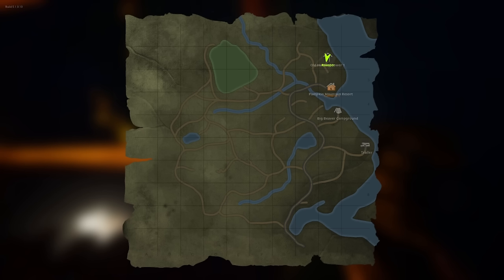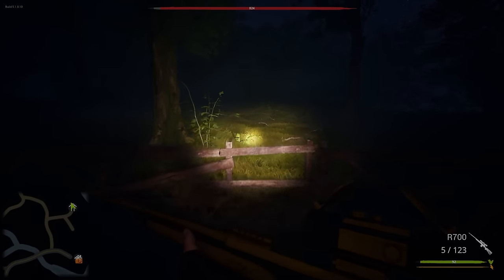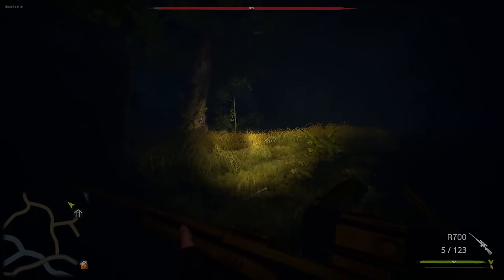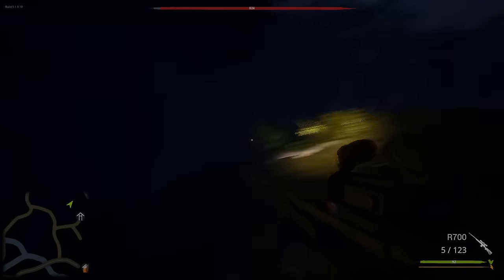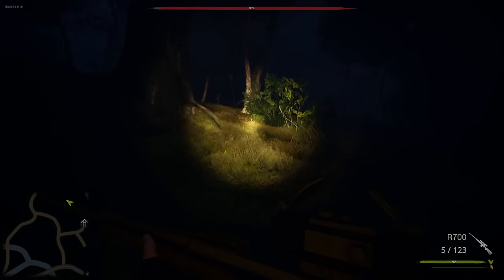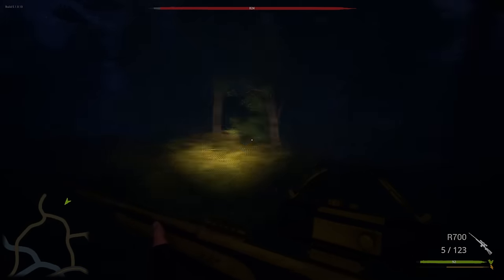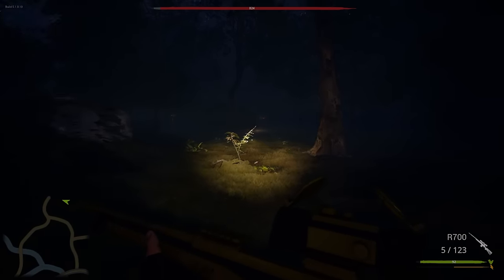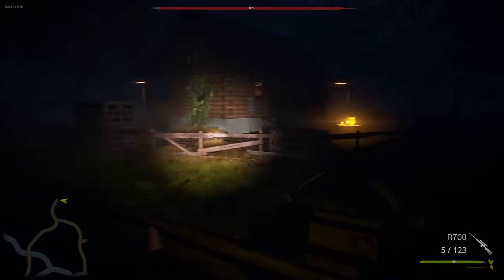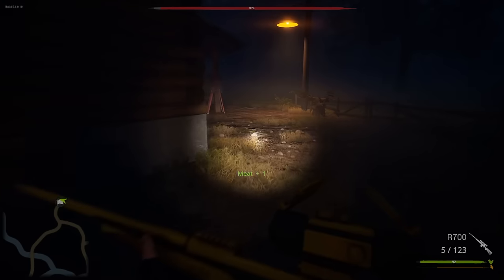All right, let's check the map and see where we can go. We can run directly that way — there's probably going to be something over there. It's a little bit risky, but we got to get there. I feel like he's right behind me though. We should be pretty close to whatever that is. Oh my God, this area is kind of creepy. There it is right there — looks to be a house. I think it's only one. Good enough for me. Oh, it's a ranger station — there might be a gun chest in here.